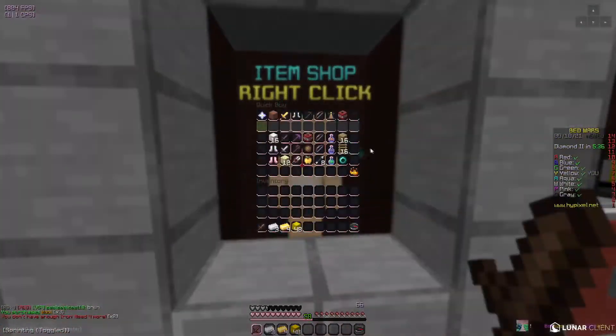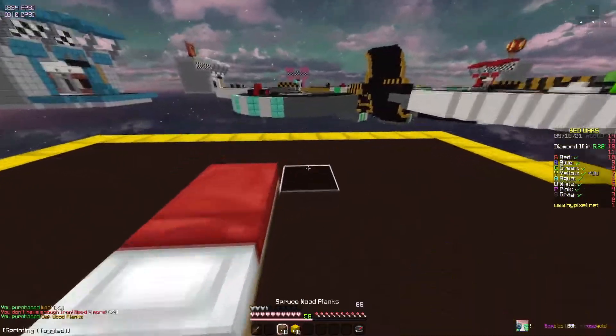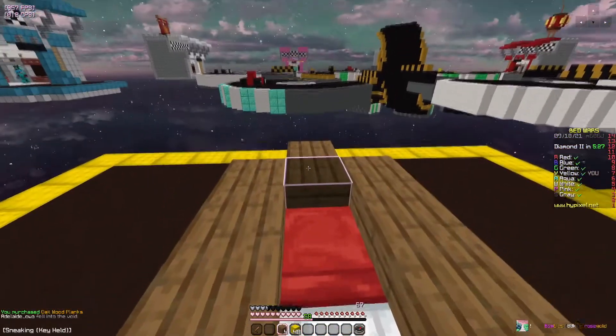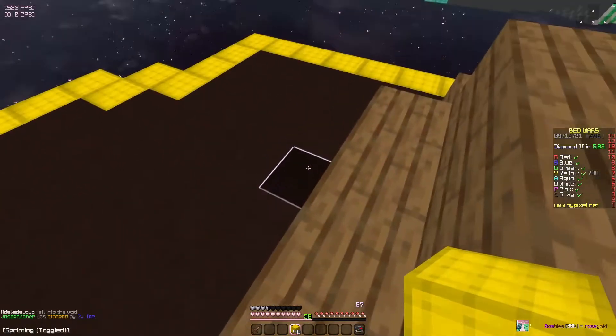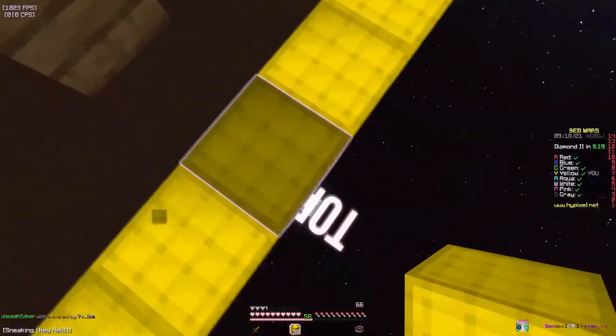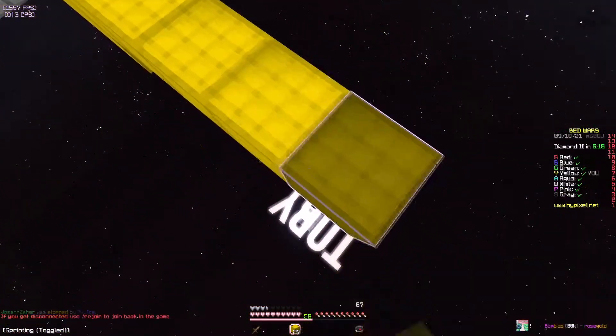We're going to grab enough to get some wood, bank it, and quickly get a defense down. Looks like our first rush is going to be cyan over there — doesn't look like he's making his way to mid. Let's get this base down and hopefully make it to mid faster than they do.